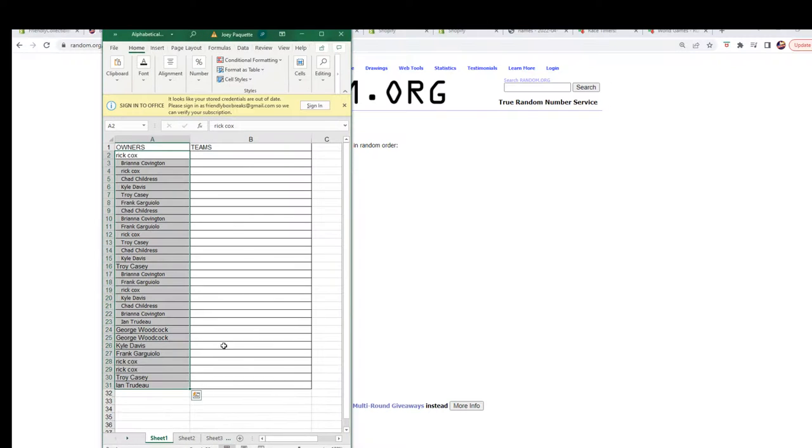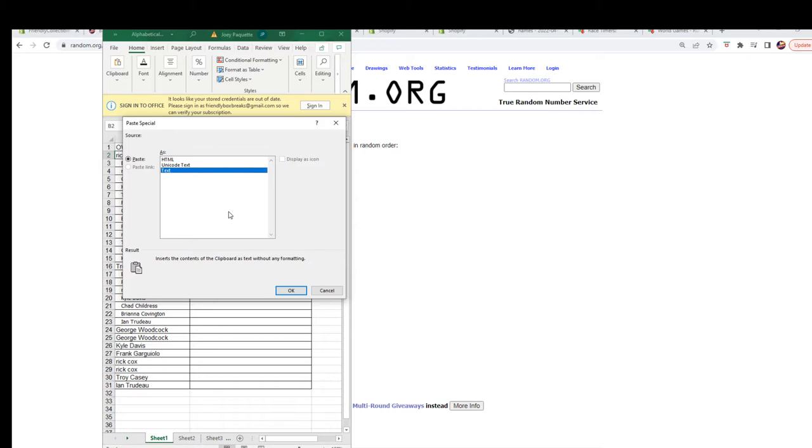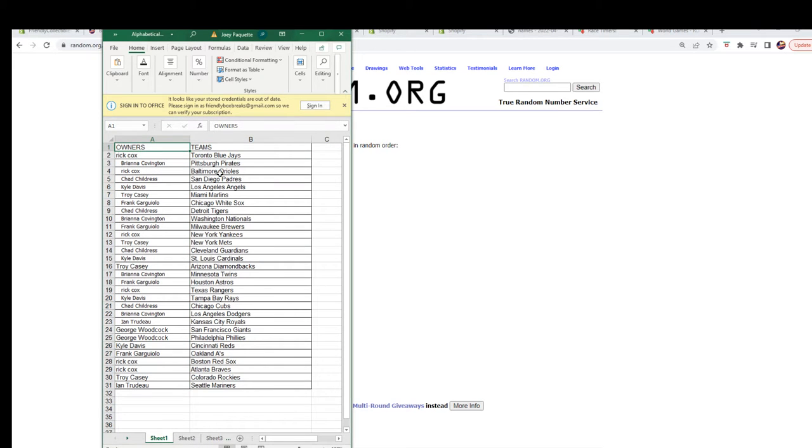All right, let's pair them up. Rick C: Blue Jays, Orioles, Yankees. Brianna C: Pirates, Nationals, Twins, Dodgers. Chad C: Padres, Tigers, Guardians, Cubs. Kyle D: Angels, Cardinals, Rays, Reds. Troy C: Marlins, Mets, Diamondbacks, Rockies. Frank G: White Sox, Brewers, Astros, Oakland A's. Ent: Royals, Mariners. George W: Giants and Phillies. Rick C also has the Red Sox and Braves.